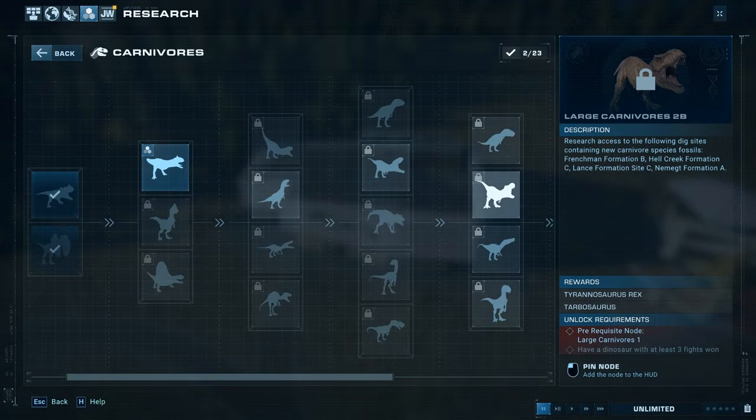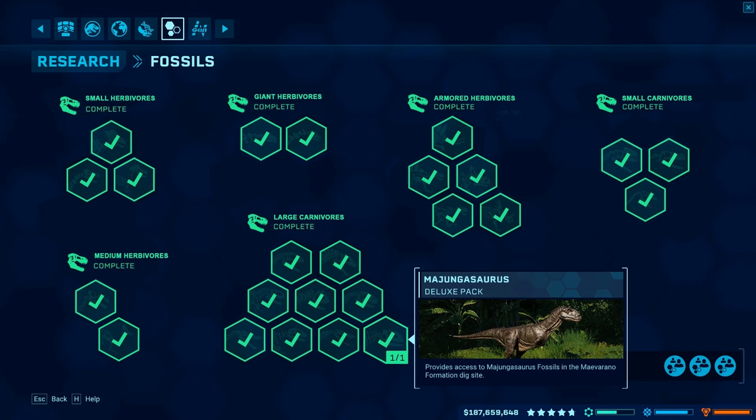Returning to the original research method from the first game would be pretty cool — it was much simpler and easier than the current tech tree, which has a lot of bizarre roadblocks. Some roadblocks really don't make sense, and sometimes your park just doesn't let you reach certain parts in challenge mode. It was just a much more fun and less infuriating research method.